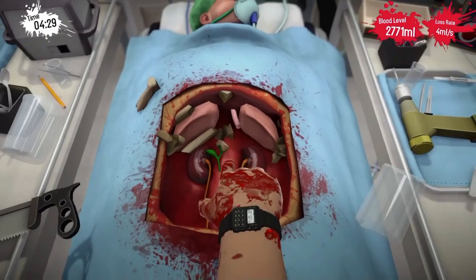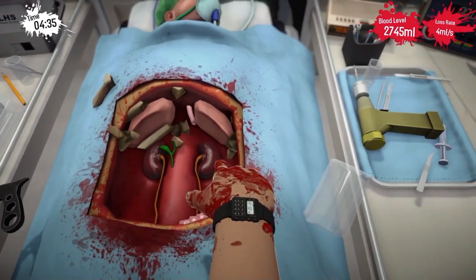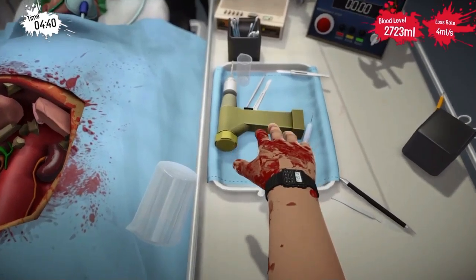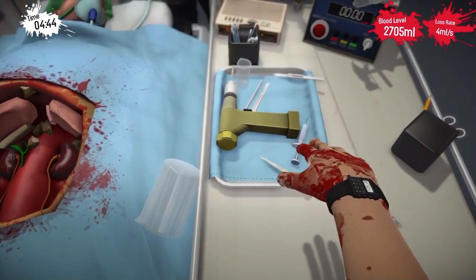There goes the small intestine — first part, second part. His kidneys are right there. Let's get the stomach out of here. Now if you see those wires there — they're like blood vessels. They're probably not really colored that color, but it's just so that you can actually see them. We have to cut those.